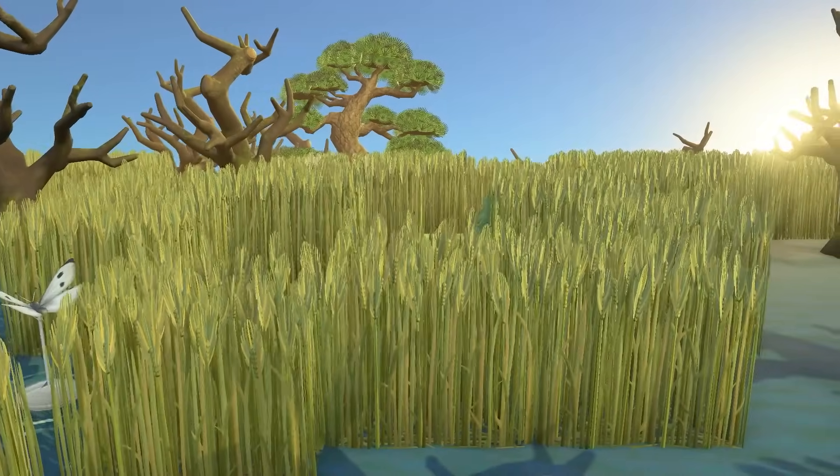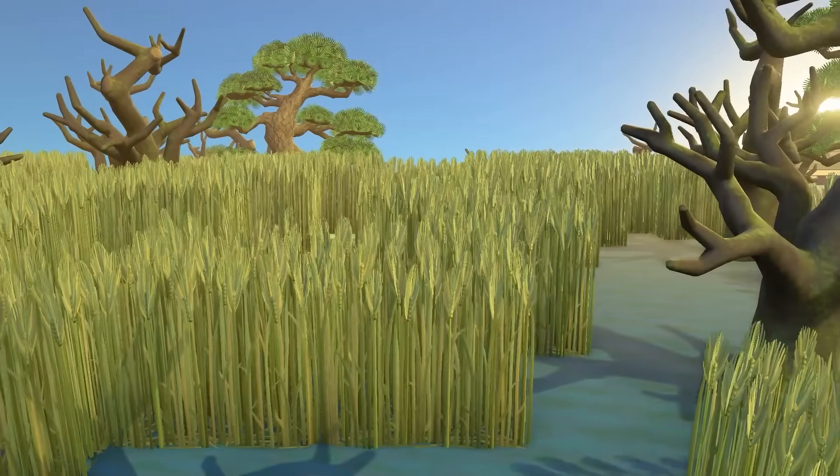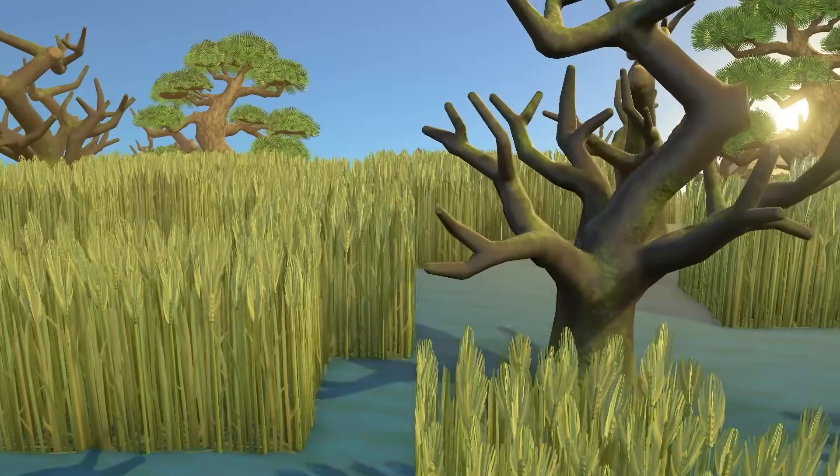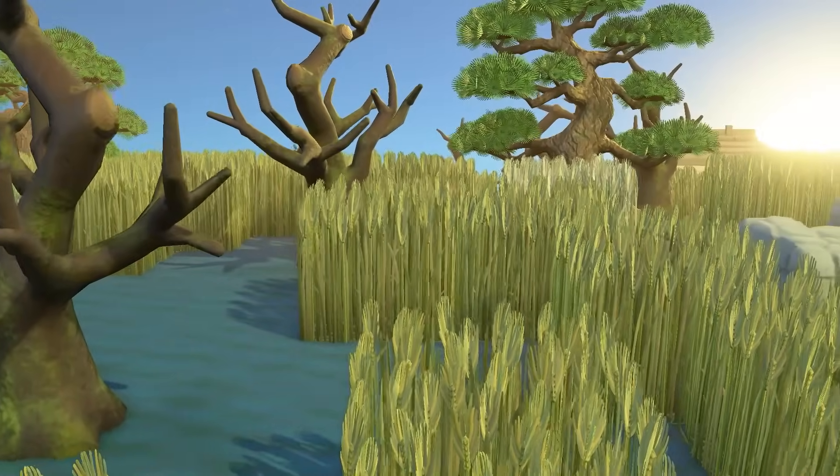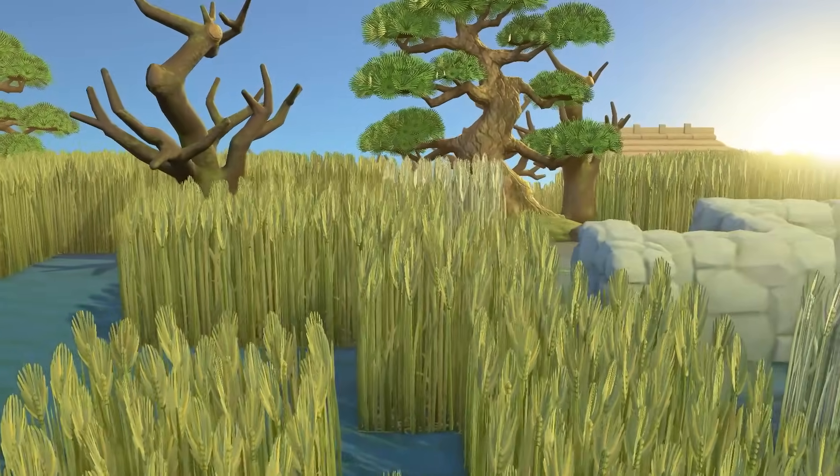Welcome to the beautiful island of Miro. It is a gorgeous, moody marshland. It's full of untouched charm of nature in its most reflective state. It's incredibly serene and just so beautiful.